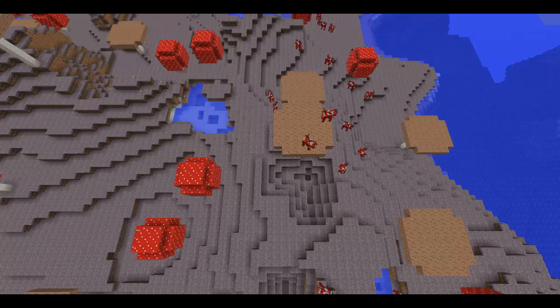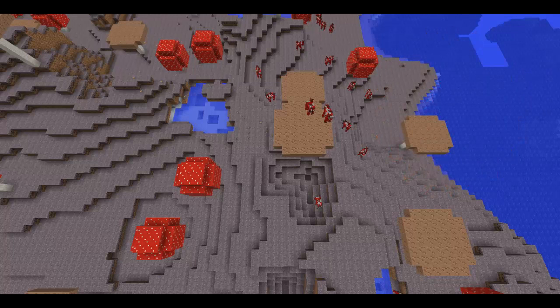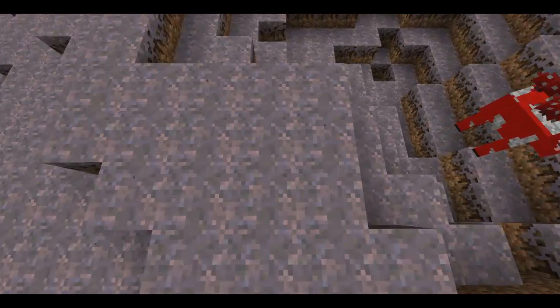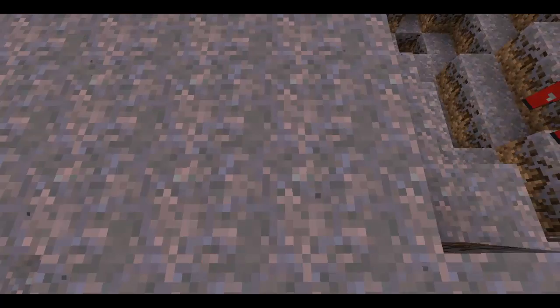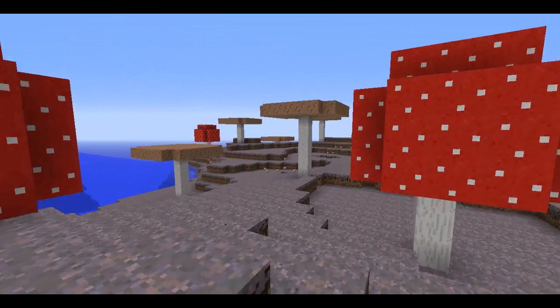I can't believe it — as rare as it is, I have come across the mushroom biome! This is fantastic. The seed is 1 2 3 4 5 6 7 8 9 — nice and easy, not in larger biomes. Flying across, I found not only two more mega taiga biomes but also a mooshroom island. I wanted to show the addition to the particles as I land. I know the mooshroom island isn't new, but I just think it's adorable.